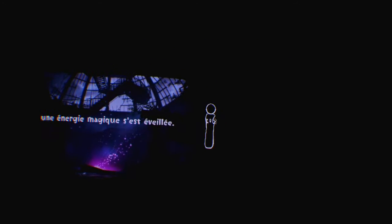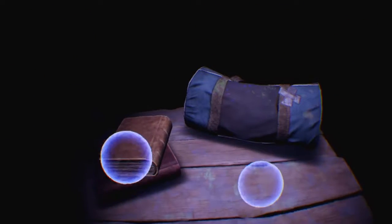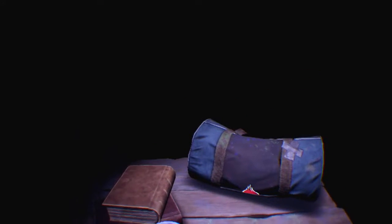Sous le grand phare de Danska, on appuie sur la gâchette de droite pour faire avancer les images. Une énergie magique s'est éveillée. Splotch et la toile de cristal — ils ont même donné un petit titre pour ce petit mode VR, bien sympa. Oh, regardez la table ! Ça me fait penser au jeu Moss, avec la petite table et les petits livres à côté.